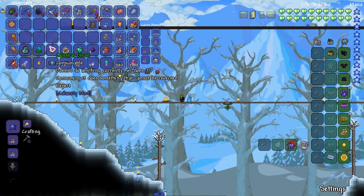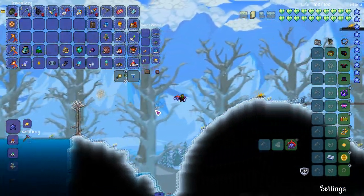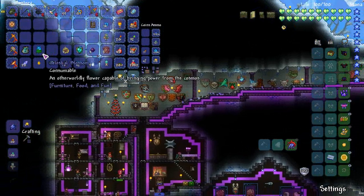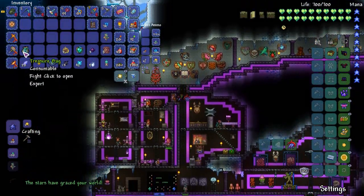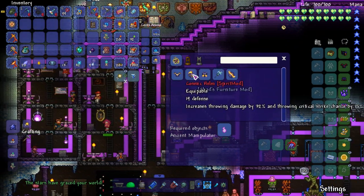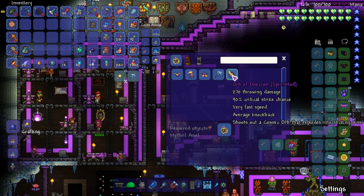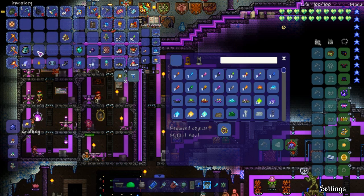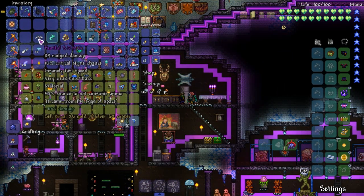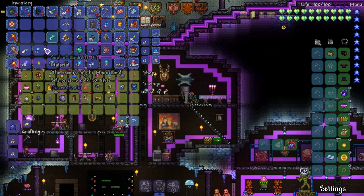We did it, the Moon Lord is dead. We get an extra accessory slot from the Celestial Onion — and it actually gave it to us this time, sometimes I had to add it via cheat sheet. Celestial Blossom drops, which adds a bunch of ores. We just got a cursed relic which gives us our next throwing armor set so we do need to fight the Moon Lord again. We got the Sonic Amplifier — that's such a good weapon. And the Hurtful S-DMG, I think we should keep this.